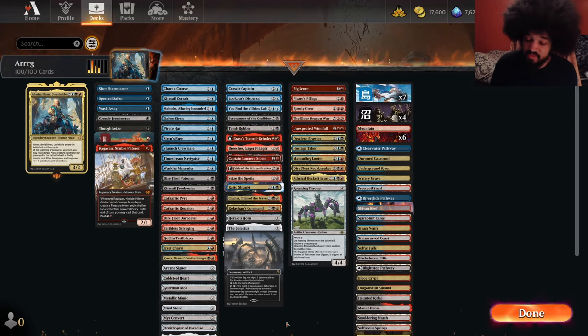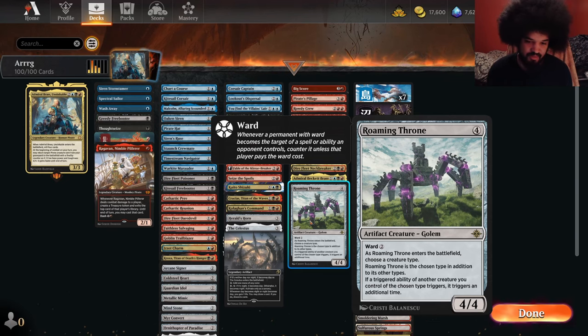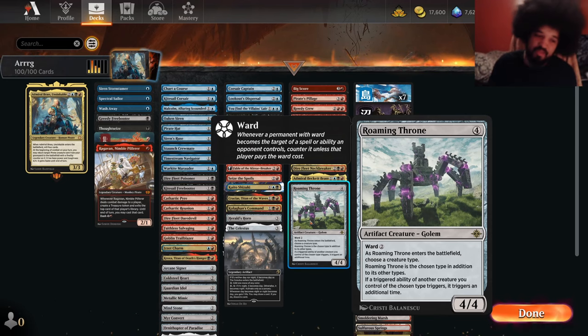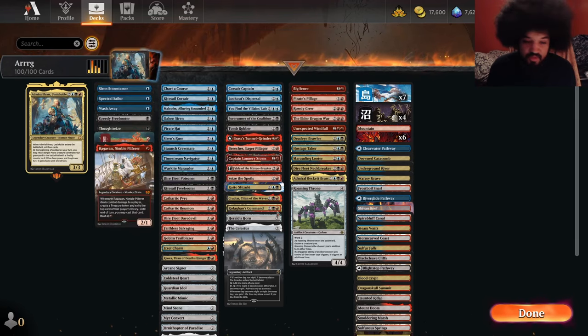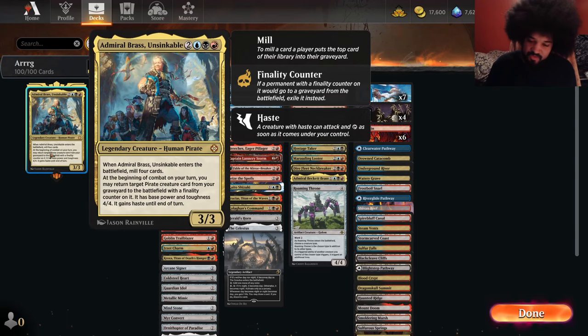Obviously we can mess with the deck as we go. So this card seems interesting — you cannot reanimate it because it is not a changeling. But with this in play, the commander trigger basically happens twice. So that's just insane. And it comes into play before your commander would, unless you've been ramping past 4. So that's just something to take note of.